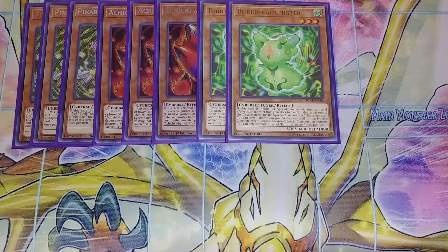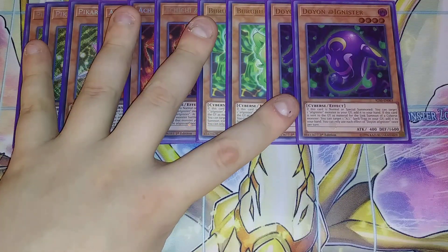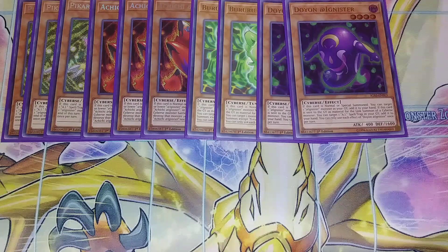I play two copies of Doyon. Doyon is a really good card because if it's normal or special summoned, you get to target an Adignister monster in your graveyard and add it back to your hand. And if this card is sent to the graveyard as a material for a Link monster of a Cyverse monster, you can add an Adignister or AI Spell or Trap from your graveyard to your hand, which is really good to be able to get your spells and traps back to reuse them like your AI Reborns.